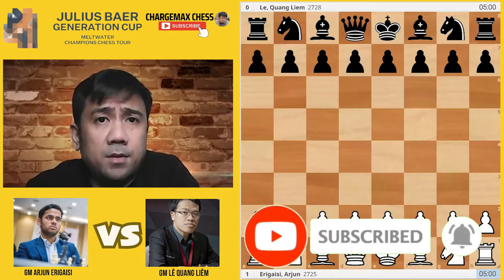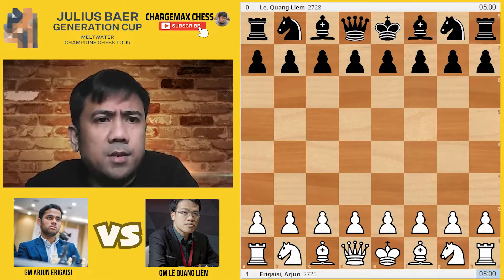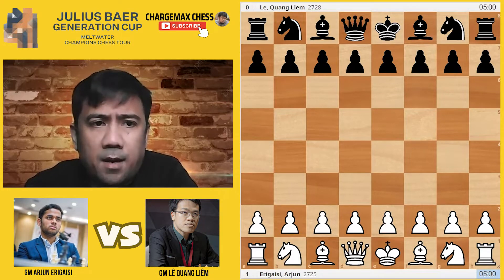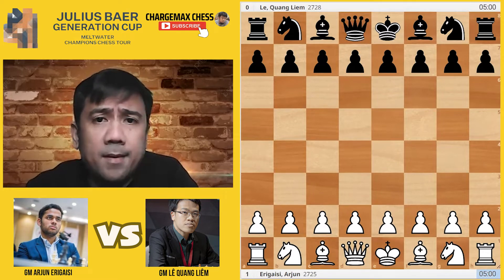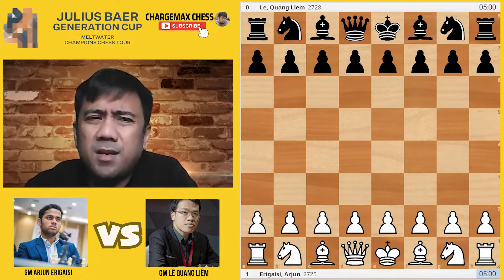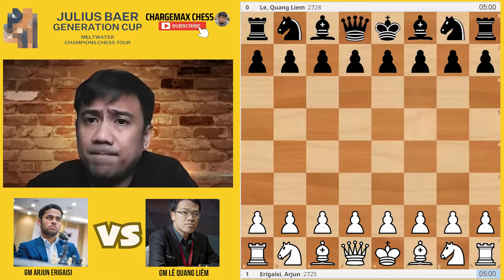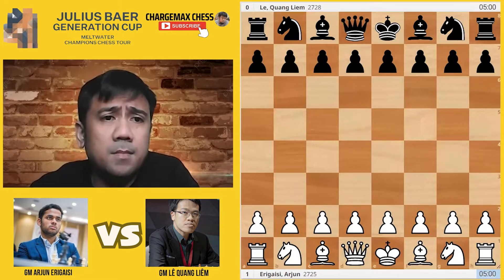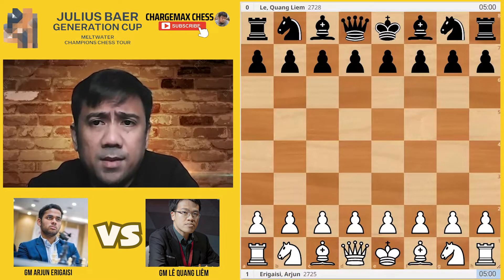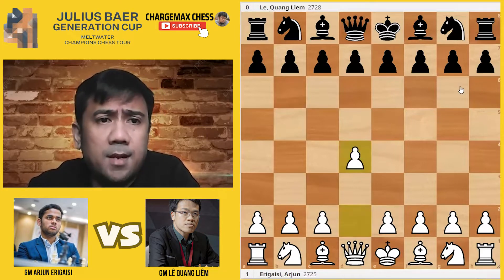Hello everyone, welcome to the semi-finals of the Julius Baer Generation Cup 2022. One of the highlights of this round is Arjun Erigaisi's win over Le Quang Liem. This young phenom from India continues to rise. There's no stopping this guy. He won the Abu Dhabi Open about 2-3 weeks ago, and this time he's in the finals going to play Magnus Carlsen. Let's check out how he defeated Le Quang Liem, a strong GM from Vietnam.